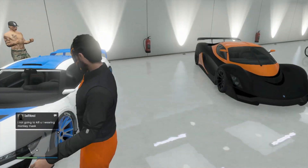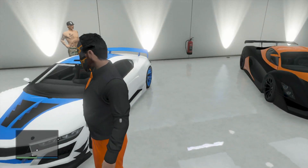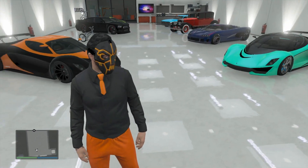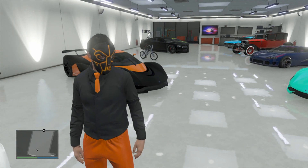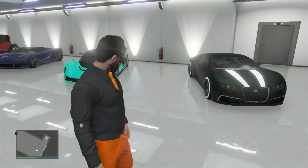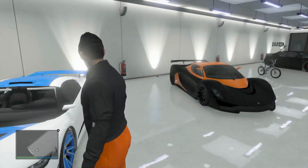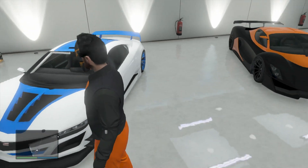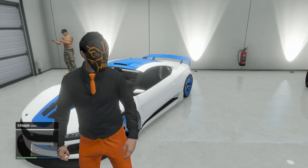Then we have the Jester. We have two of these — I really don't know why. I mean, I like it, but I really don't drive them. That one over there has the black and orange that matches my outfit, and it's cool to have. I'm probably gonna get rid of one of them though, because I really like the white and blue, but then when we get down there you're gonna see I like the black and green — so it's a tough decision.